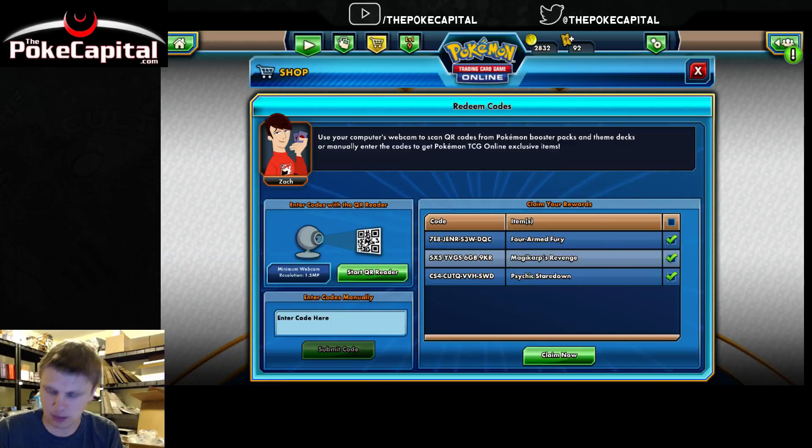You can see the results here. The Machamp tin gives you Four Armed Fury, the Gyarados tin gives you Magikarp's Revenge, and the Mewtwo code gives you Psychic Stare Down.